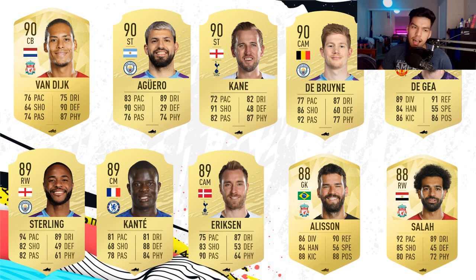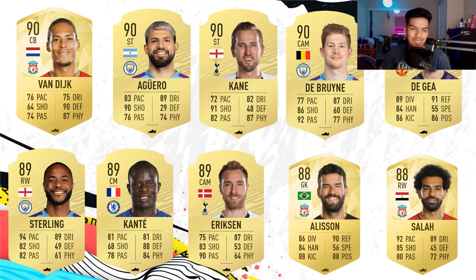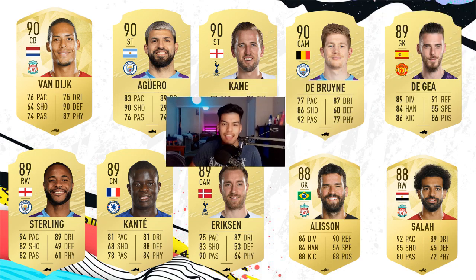The final player is none other than Virgil van Dijk, who deserves it the most in my opinion. He's going to be a 90 rated card. He could go up to a 91, but boosting him from an 88 to a 91 is pretty big — he won the Champions League and also won Player of the Year, which is huge. He started as an 85, got boosted to an 88, and boosting him to a 91 would be too much. 90 rated, putting him at the top next to Agüero, Kane, and De Bruyne — that's right where he should be. He's going to be the best center back in the game, very annoying to play against, and very expensive probably throughout the whole year.